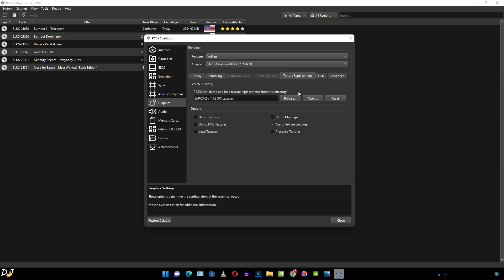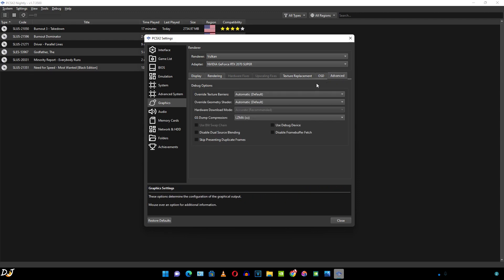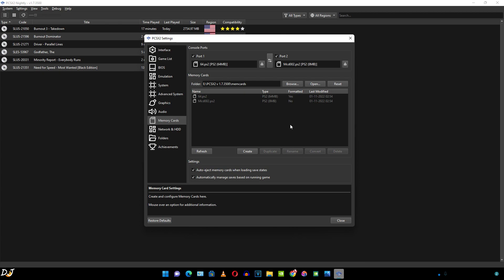I'm not dumping any textures so I'll leave that tab. Then we have the OSD settings — I've enabled parameters to show in-game FPS, CPU usage, and GPU usage. You can disable them if you want. The advanced tab is left as default, and then we have the audio settings also left as default.